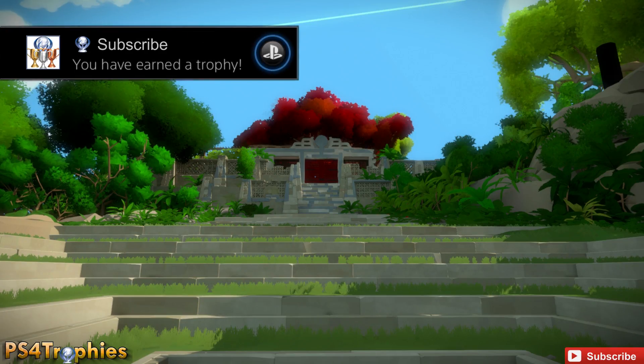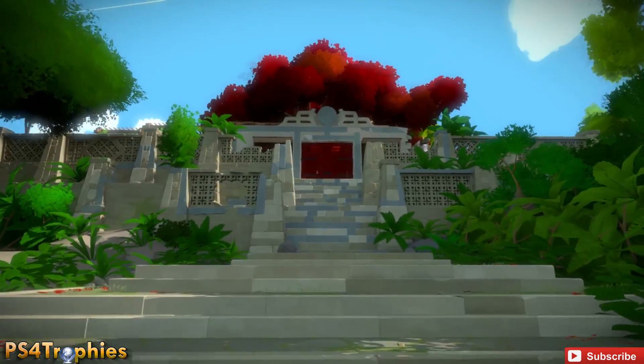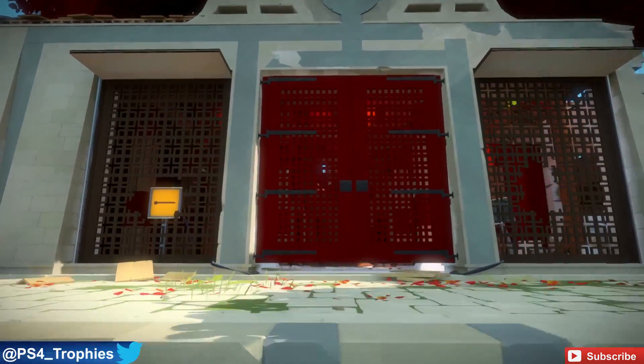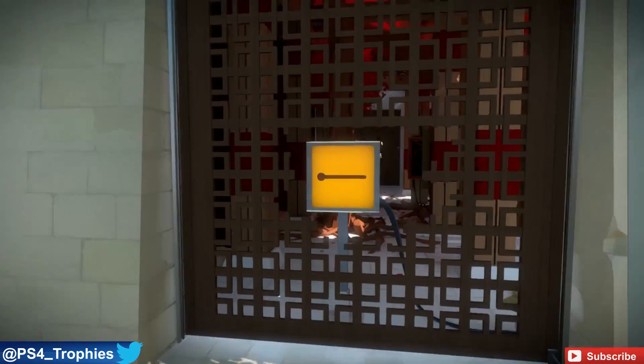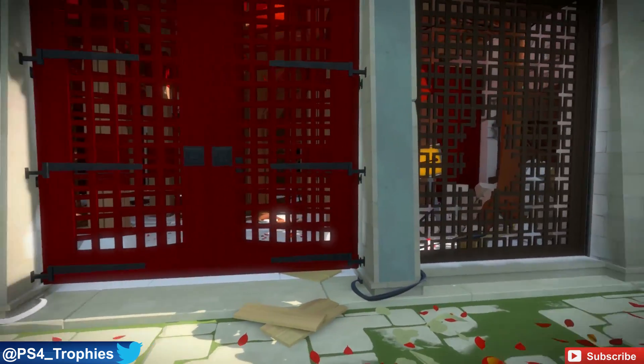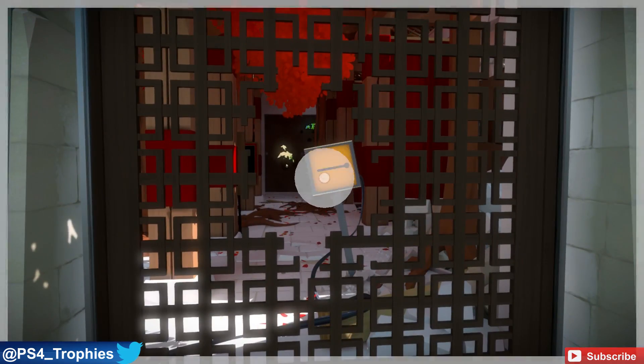Hey guys, Brian at PS4 Trophies. This is going to be the third laser I'm activating in this walkthrough — this is the Monastery. You can of course approach any of these areas in this open world game in whichever order you want. We've already done Symmetry and the Desert Rune, now we're doing Monastery. This set of puzzles is going to be far less complicated than the previous ones, and far fewer puzzles.